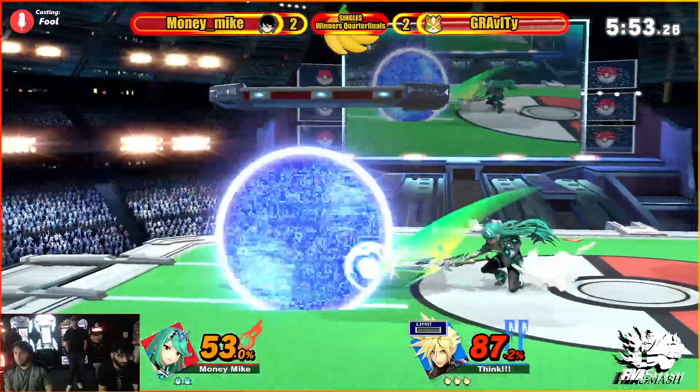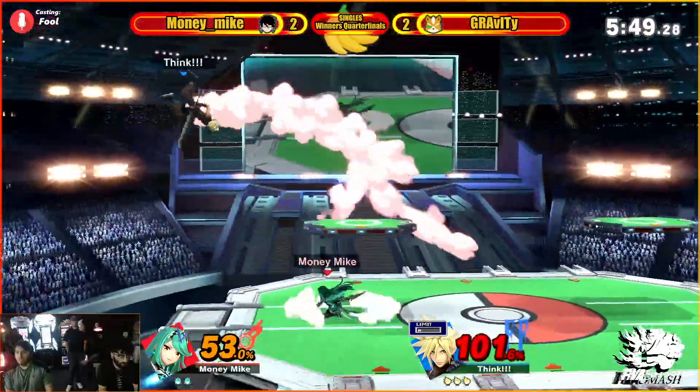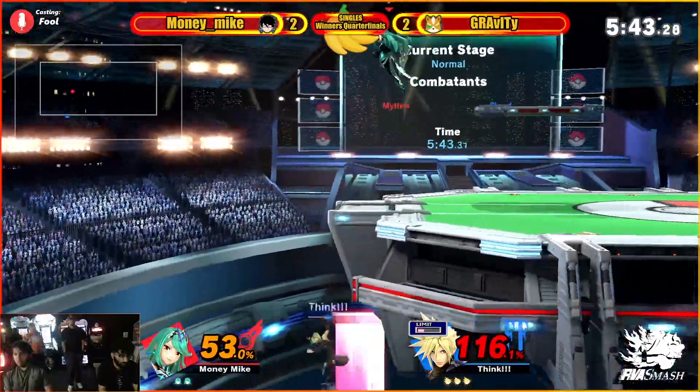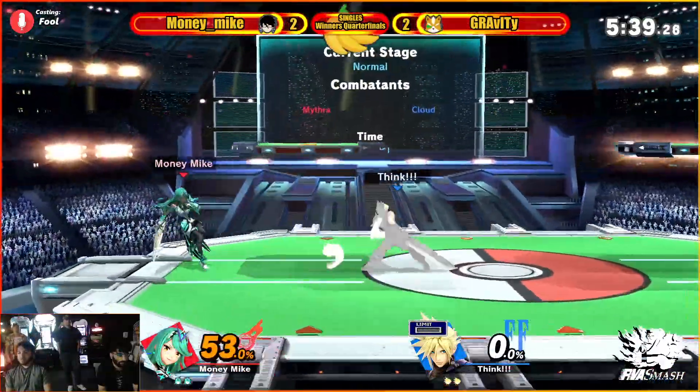Great dash attack there. There's the punish — trying to read a roll in. Good down smash, sends that at a low angle, and the spread shot. But I think he was just dead anyway. That down smash really sent him at a poor angle for Cloud.